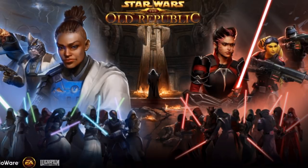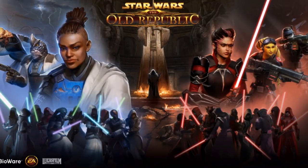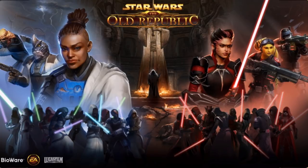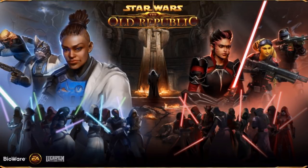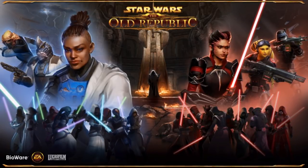We're probably going to see the new patch hit with the new storyline and a lot of these cartel market items as well. This is just a preliminary look — we'll probably see updated versions of these items as well as newer items as we get closer. We have some pretty neat stuff to go through, including new armor, weapons, and mounts.